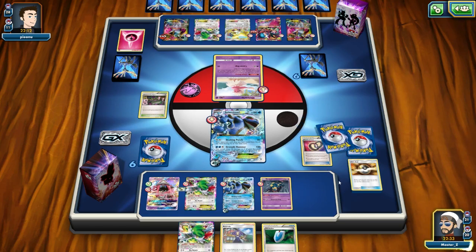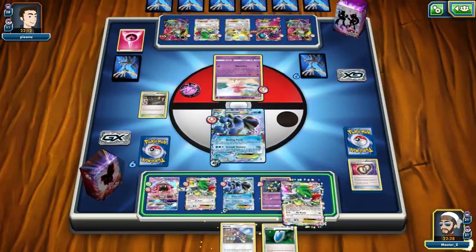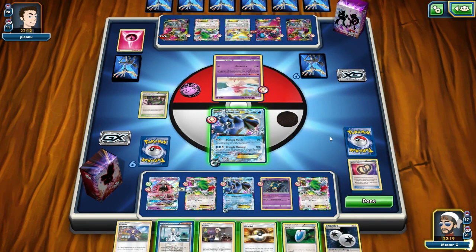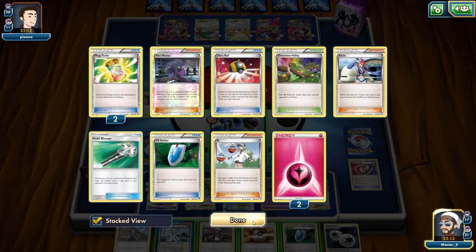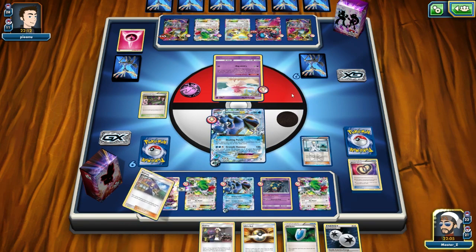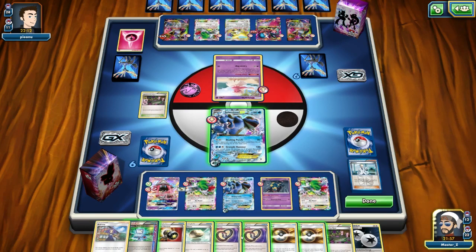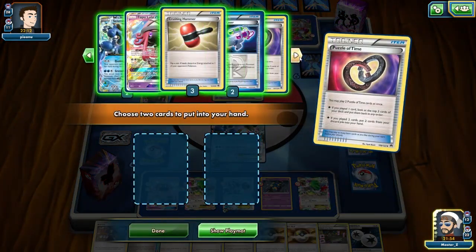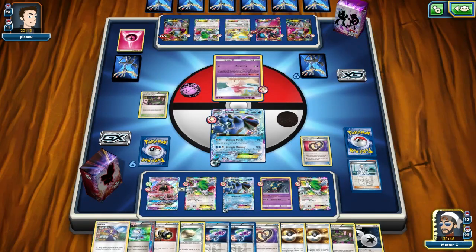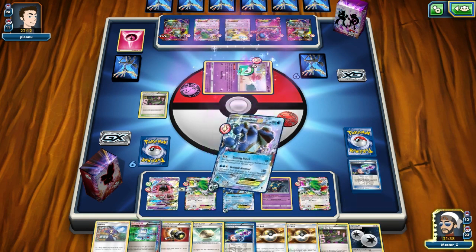I'm not sure what to do in this instance — I want to be aggressive and use a Laser but I need to draw into it first. So I use Shaymin to set up and draw a few cards. I whiff again, but I do have a Colress and I can draw 10 cards with it. I get two Puzzle of Time, so I'm going to get back both of my Lasers — that's pretty much the strategy of this deck. I have Seviper out right now, so I'm doing an extra 10 Poison damage — 40 between turns, which is really nice.